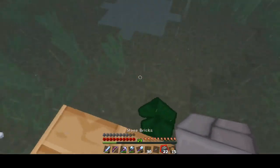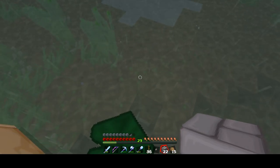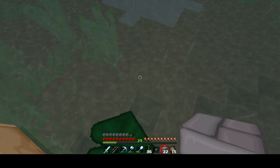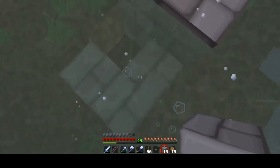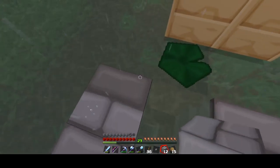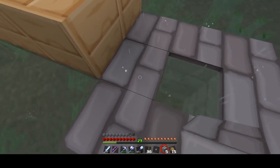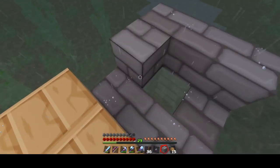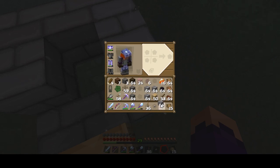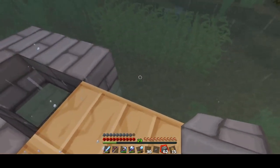I want to make this a cute little area too. I think we're gonna have to go just like this. I can't think of how I want to do this. It looks like a well right now, but I don't want it to look like a well. I'm making it look a little more prettier than that.